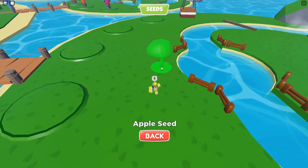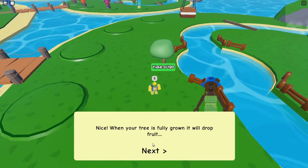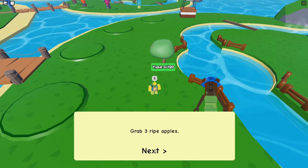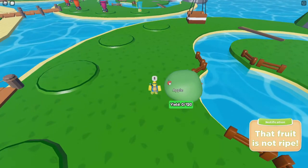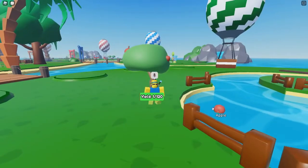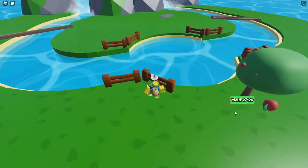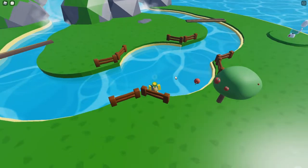Let's go ahead and place it right here. When your tree is fully grown it will drop fruit. Grab three ripe apples. That fruit is not ripe yet — okay, I think it's ripe now. They fall off whenever they're ripe. Let's grab this one, and I think they automatically roll towards here.